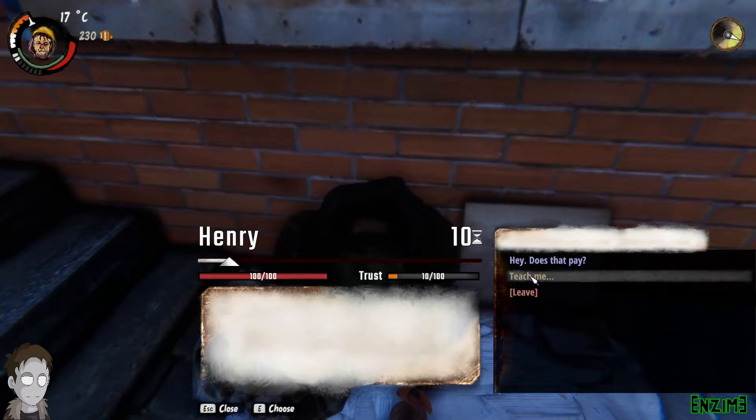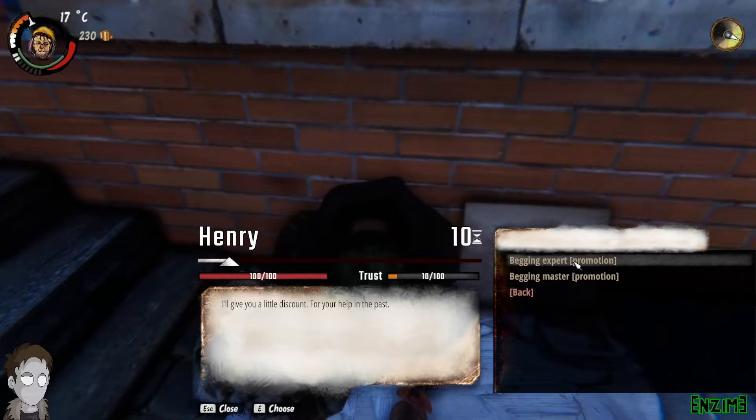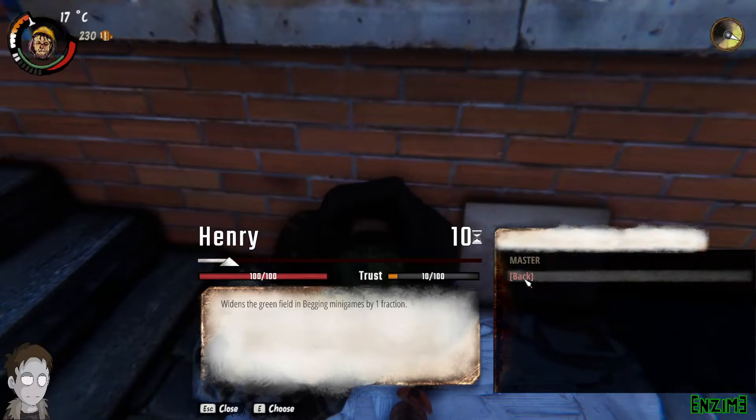When you look at the perks here, if you click on them they widen the field of success on begging mini games by one. Then if you get the master one it'll be widened by two. Now you're probably thinking 'big deal' — however, what the game isn't telling you there is that if you open your actual begging leveling tab.